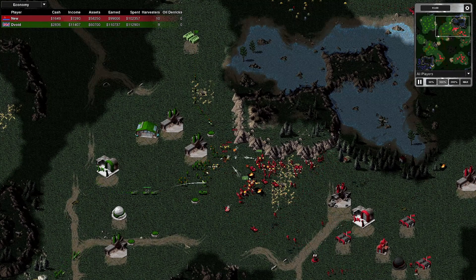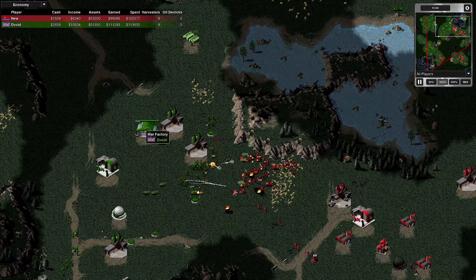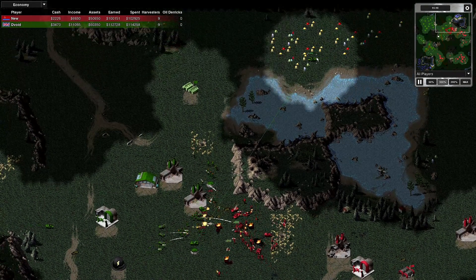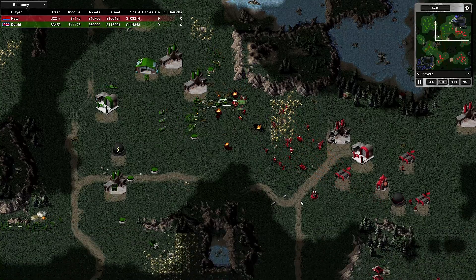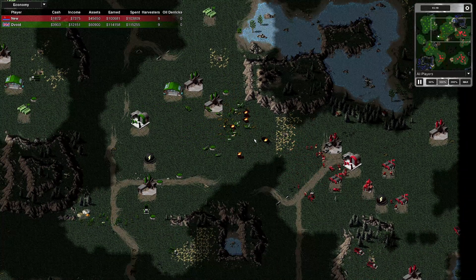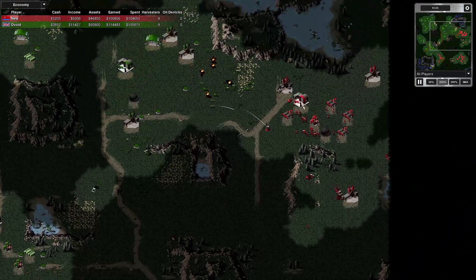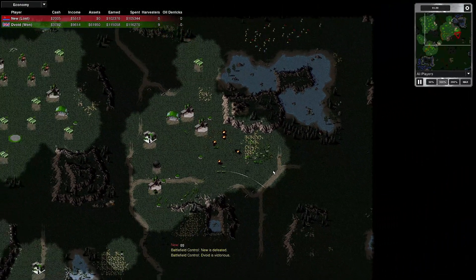Now my opponent's attacking here but I've got artillery — just in time — and defences. Tanks are being built on site, defences are getting repaired, infantry being built on site. This tank that survived the raid is coming to join, and the artillery is pounding the enemy. They've fallen back with that lot. There's that attack force stopping — they left a few units just to hold me up, so I didn't pursue them. They've got some tanks gathering there, and my opponent's calling it here. And that's it.